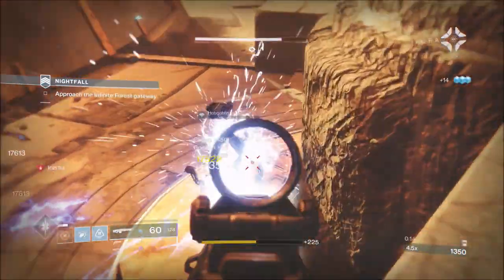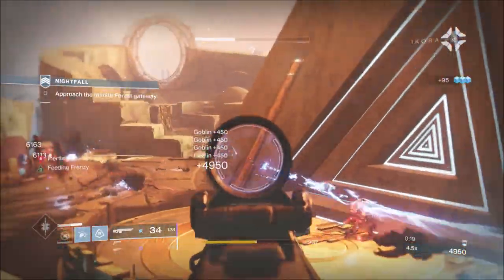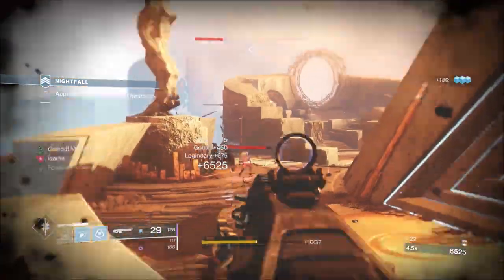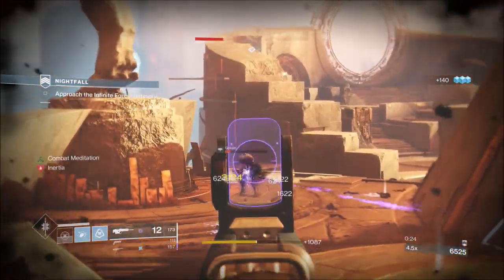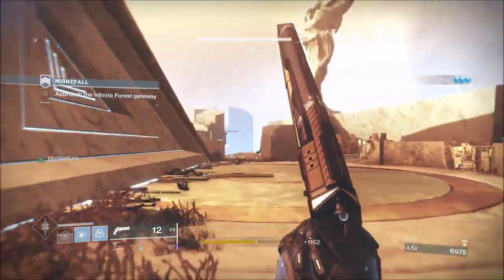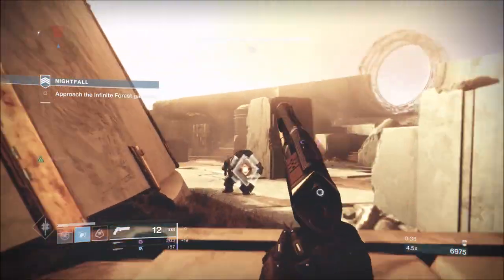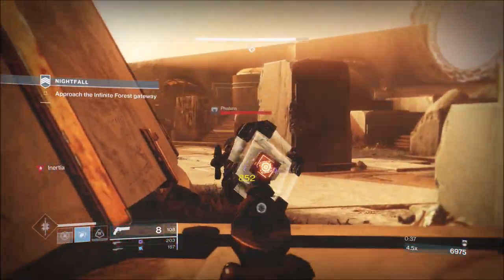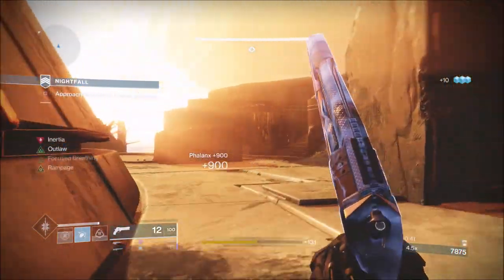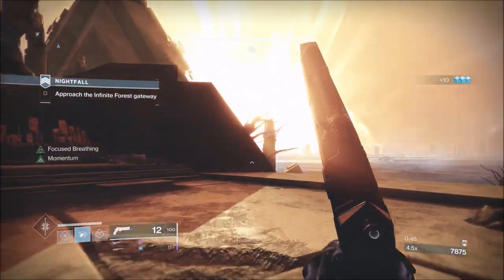There are two different versions of this you can get — the Cabal version. I believe you actually score more points on that, but I think we caught up on the point scoring once we came out of the Infinite Forest because I encountered a section I don't actually remember ever doing before — probably back in Destiny 2 year one, but never in a Nightfall. Hydra, Vex, and those big eye-looking things — whatever they're called. I always forget what the stuff in this game is called.